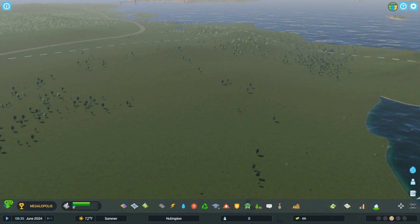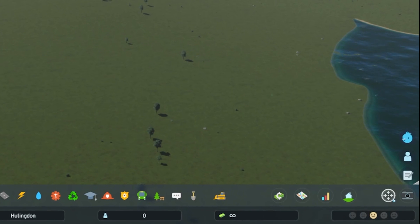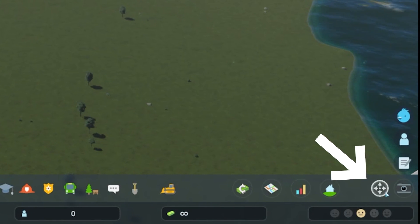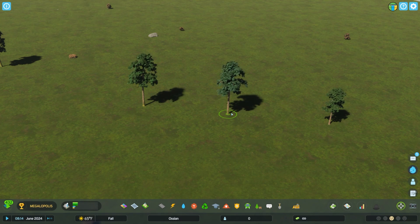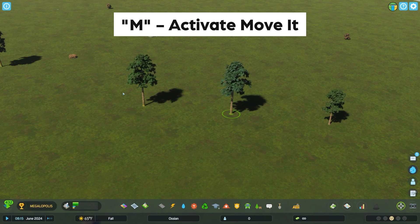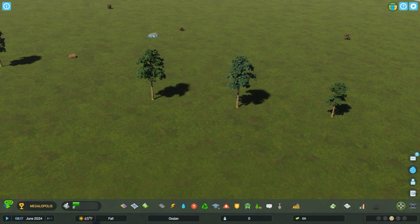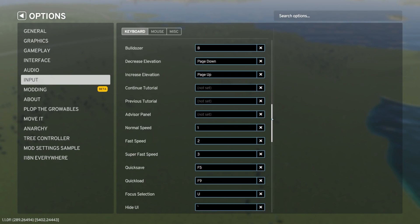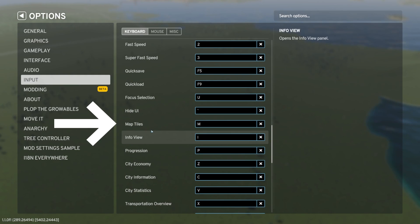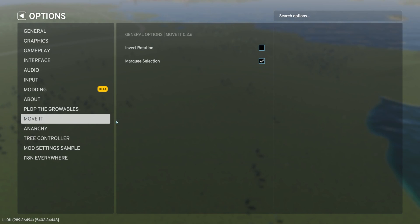Once you've restarted your game and opened up a city or a new map, you can see the Move It icon — which most of us are familiar with from Cities 1 — down in the bottom right corner of your UI. To activate Move It, you can click on this icon or use the M key on your keyboard. However, you will need to unbind anything that the M key defaults to from the vanilla settings. You can find this under your game options, then click Inputs under the keyboard tab, and look for the map tiles button, which is what M typically defaults to.